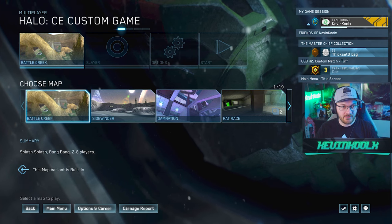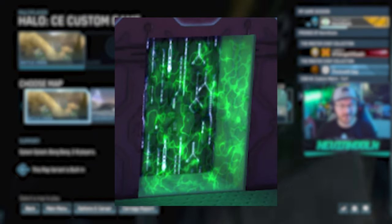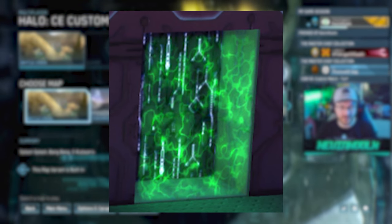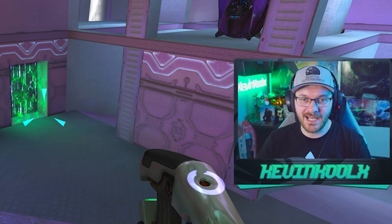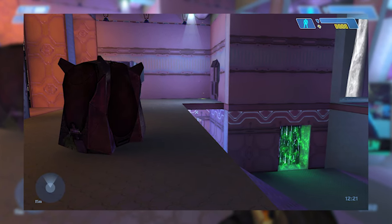Map number two — definitely a covenant map. I think this might be the teleporter on Damnation that takes you up to where the sniper rifle spawns. Looking right over here and comparing the images, this has got to be it. I'm locking in with this door specifically. Yep, that's definitely it — we got it.